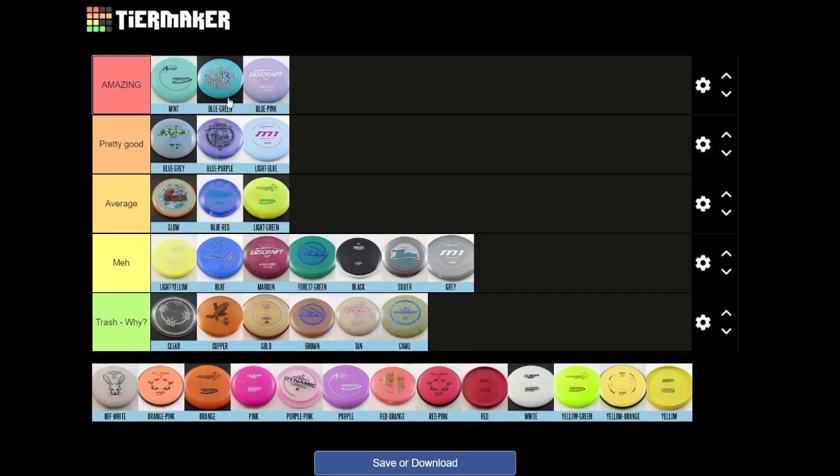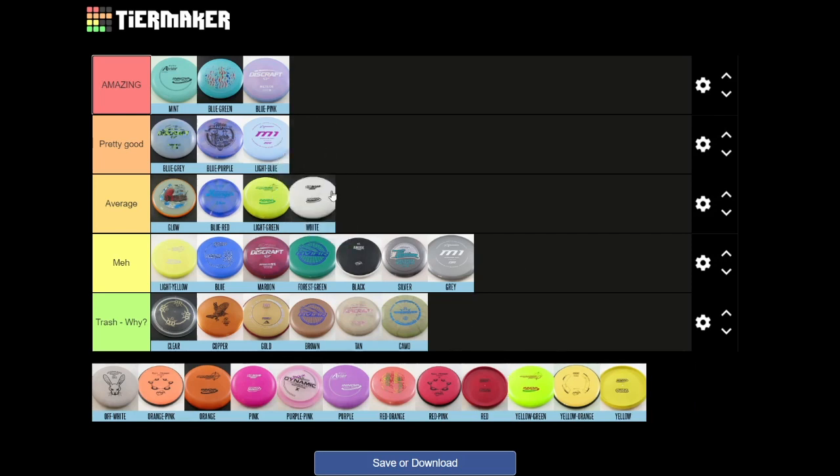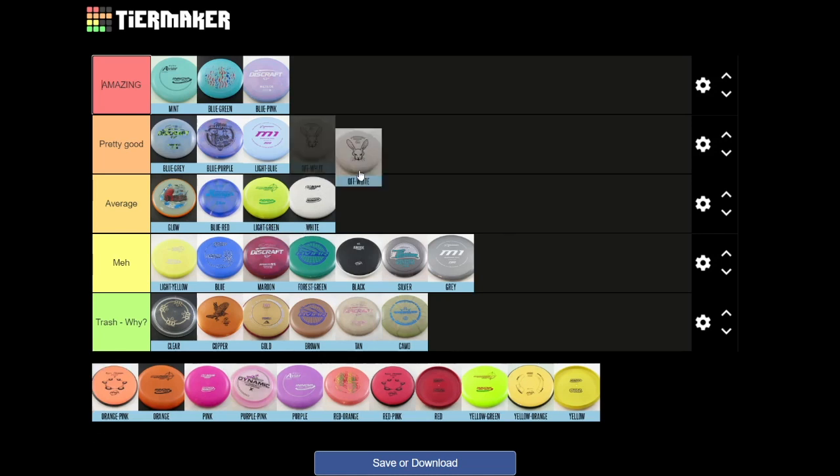Mint — blue-green and mint almost look identical, but mint is a perfect color especially when you're throwing in a wooded area. Off-white and white — white is going to be an average disc, can't go wrong with a white disc. I used to throw white putters. Off-white will go right under white; I think they're pretty much one-to-one.